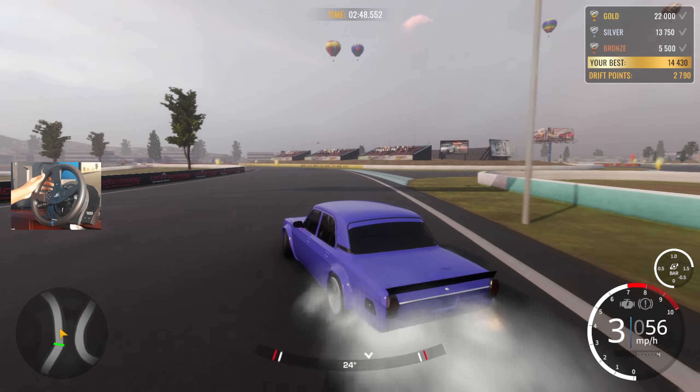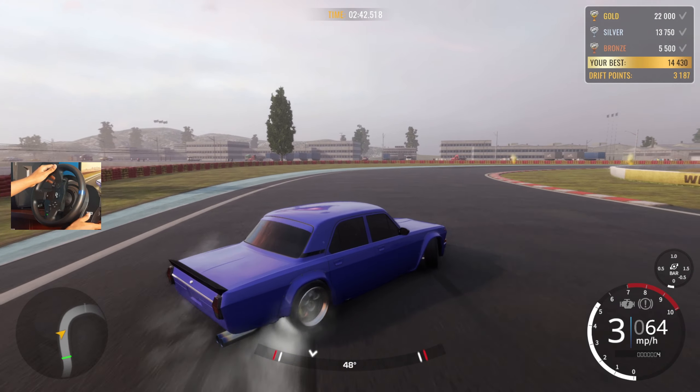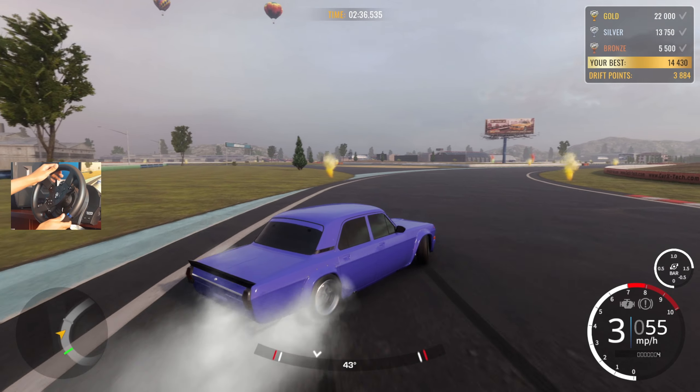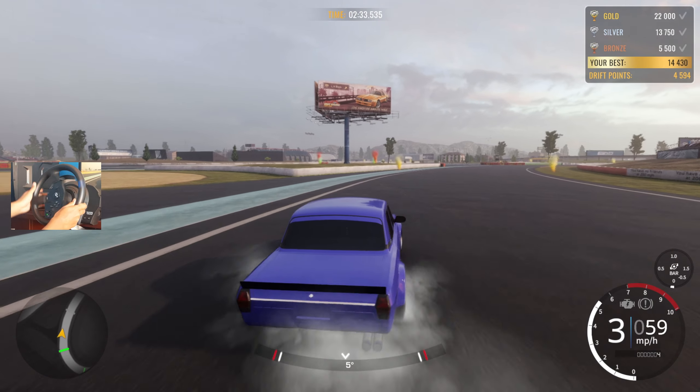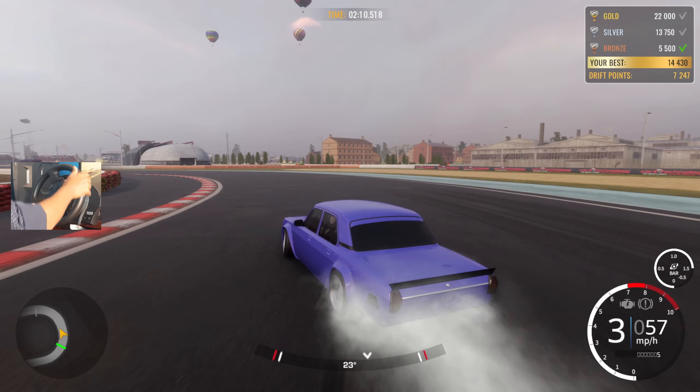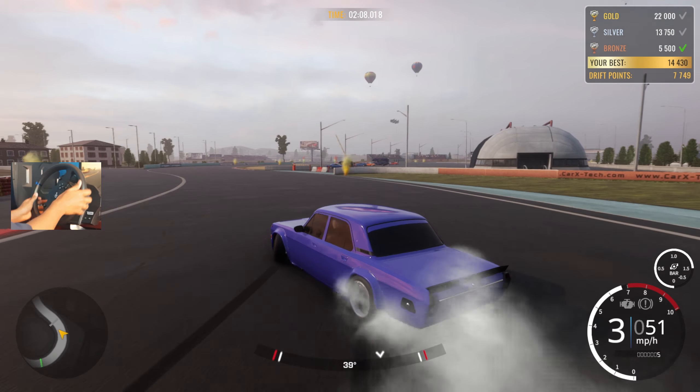One thing I have to get used to on the wheel is just knowing how much throttle input to actually give these vehicles, because if you guys play CarX on the controller you know you just find that sweet spot and the car hooks just like that. On the controller it's a lot easier to find that point, and on the wheel it would be too, but until you find it you just have to learn to maintain it. It gets pretty fun after a while, but it's pretty frustrating when you don't know how to find it.